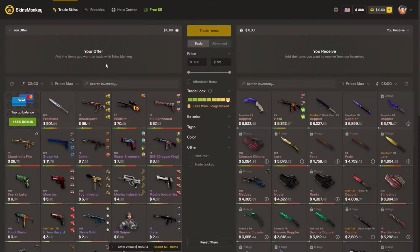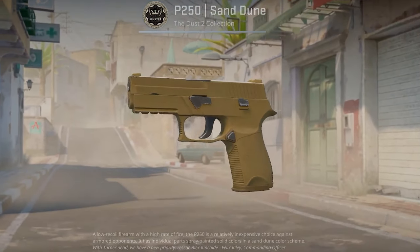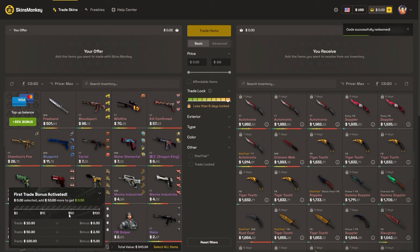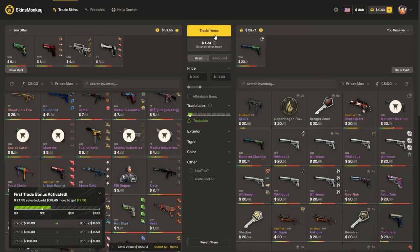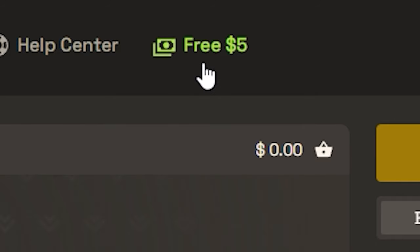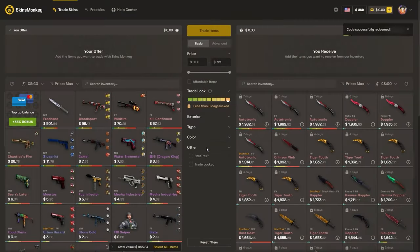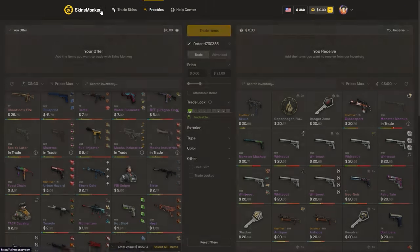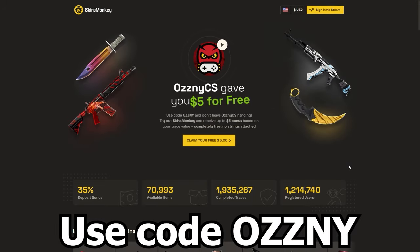Before we go to the next one, this video was sponsored by Skins Monkey. Skins Monkey is a CS:GO trading platform where you can trade your old rusty skins for new shiny ones in just a few seconds. You select the skins you want to trade, select the ones you want to get, click trade, and it's done. If you use my code OSNI on the website you get a bonus of up to 5 dollars for free when you trade, plus a 35% bonus when buying balance. They also have daily, weekly, and monthly giveaways on the freebies page. The link is in the description.